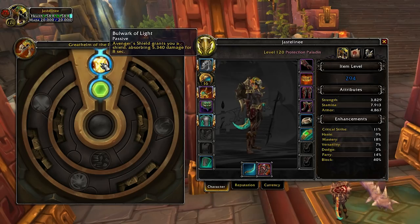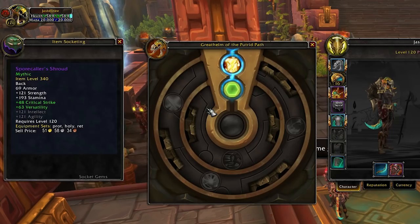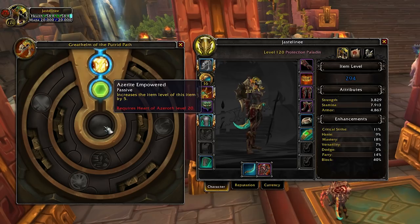If you get a mythic dungeon piece of gear but you don't have a high enough amulet, you could actually be left without any Azerite powers at all. So it's definitely going to be important both for character progression and for ensuring you can make the most out of any Azerite gear you come across.